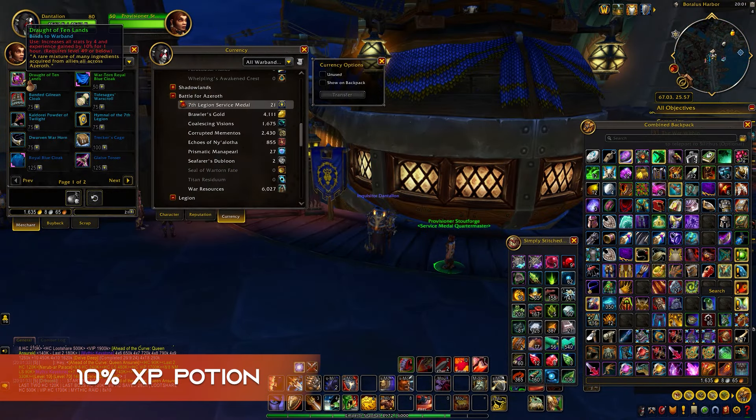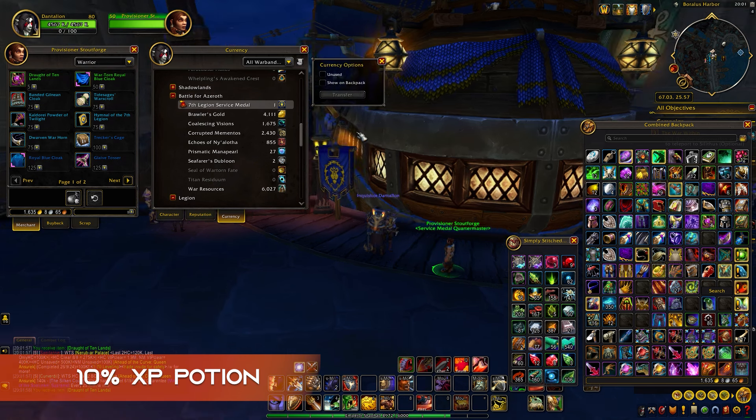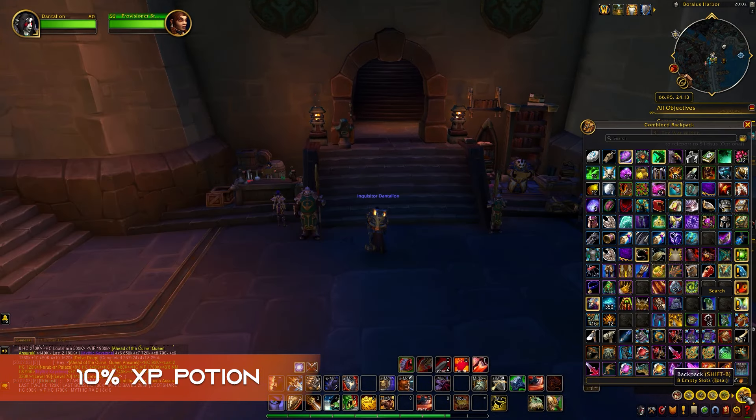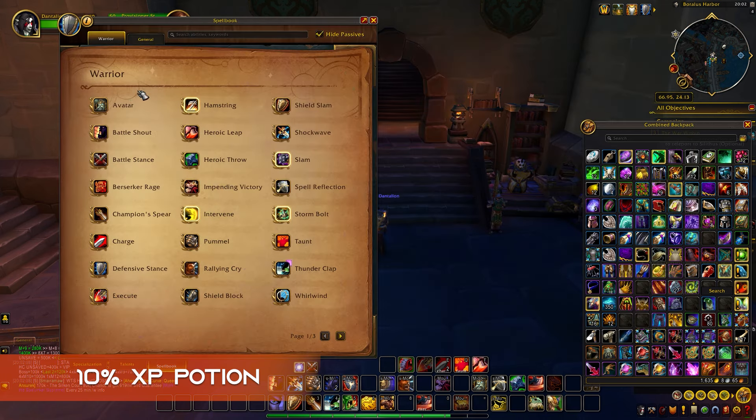There's also a potion called the Draught of the Ten Lands — I still have no idea how to pronounce it. This potion gives you a 10% XP boost and is only usable until level 49, but it still works after level 49 — I'll talk about that later in the video. It can be bought for 5 medals in Boralus if you are Alliance, or Dazar'alor if you are Horde. You can earn those medals by simply doing BFA content. If you are unable to buy this potion, don't worry — it will still go fast enough. But if you have the currency for it, go get it.